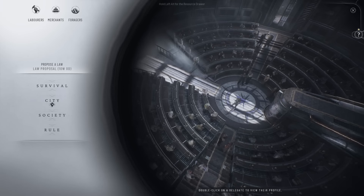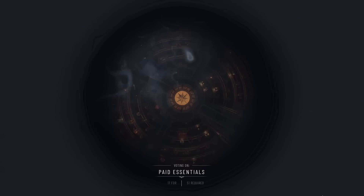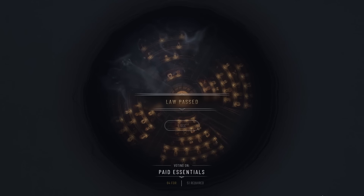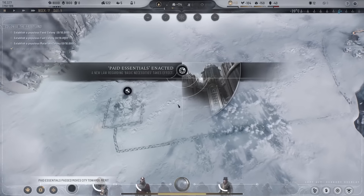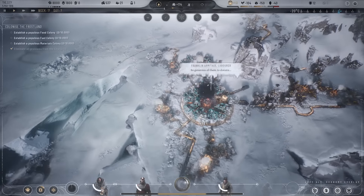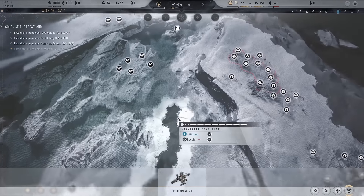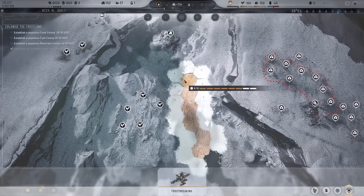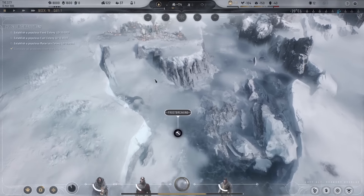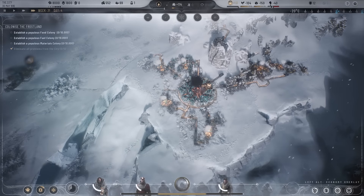I'm going to favor the logistics district because we can find survivors, resources, and loads of stuff out there. The paid essentials law has passed — that's what we wanted. Let's get the research institute down, but we need prefabs first. While we're waiting, let's continue breaking down this way. There's another lot of prefabs here so I'd like to set up another extraction district on there. Once we've got food sorted, we'll go for goods, then materials.